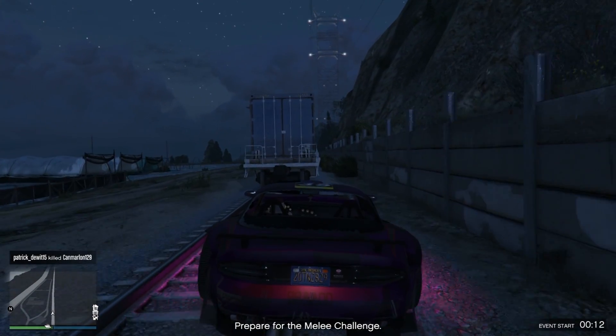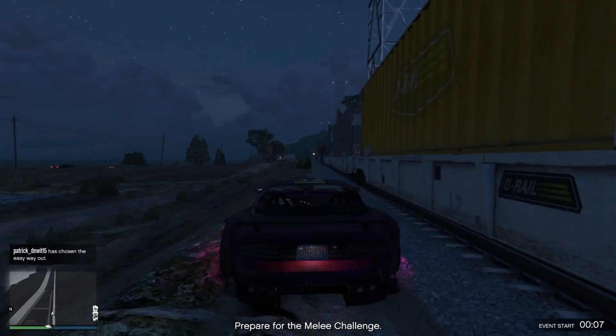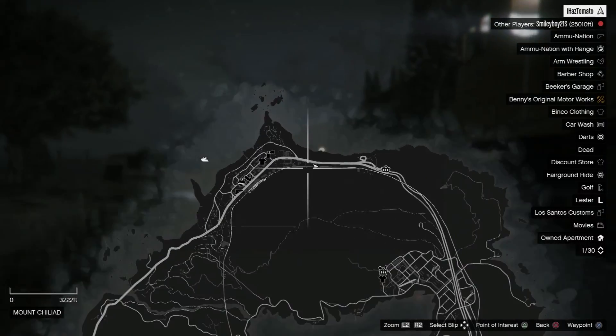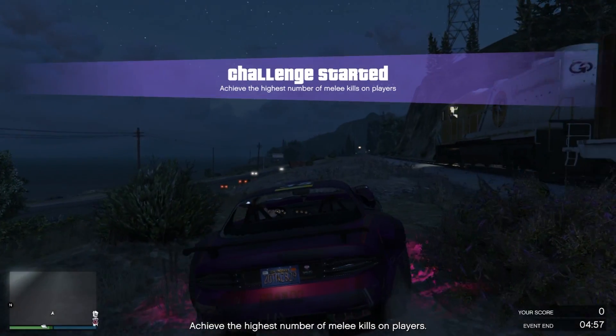Hello guys, it's Pro3 here, and today we've got a tutorial on how to get on the train in GTA Online. You want to find the train — it goes on a platform route around this edge here, cycling around the whole map.